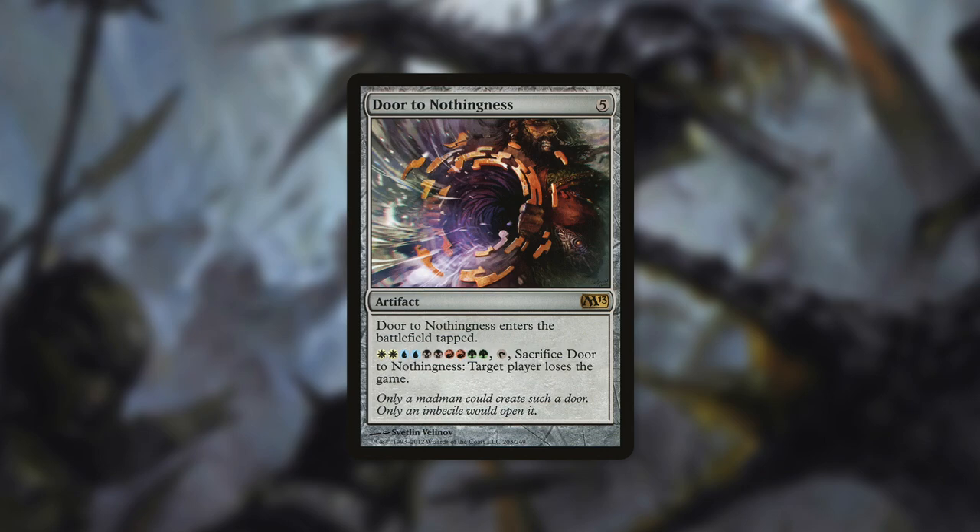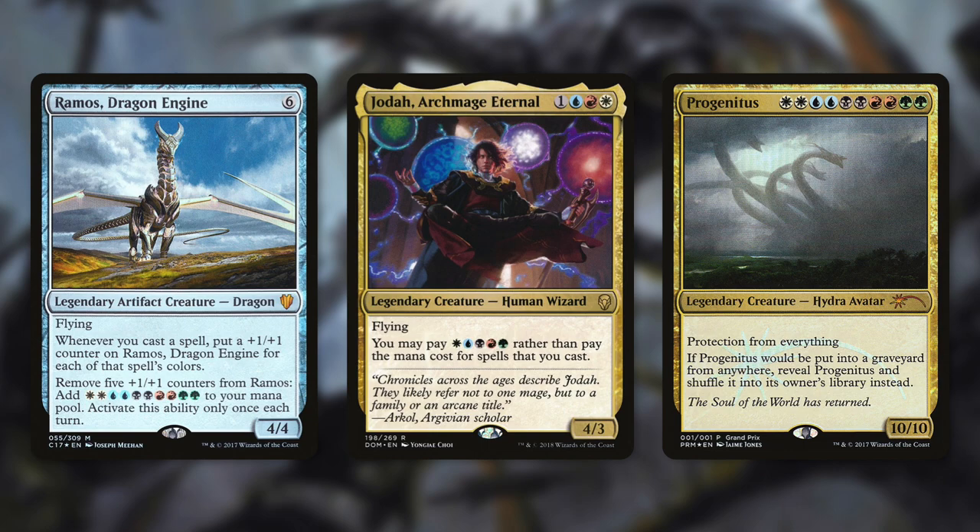It doesn't exile when you sacrifice it, so it can be recurred. This means it can take out multiple opponents, though it's going to take some time and resources to do so. But in Commander, getting the amount of mana you need to activate it isn't going to be that tough. Keep in mind that this card can only be used in a 5-color deck. There are some fantastic decks out there that can really work with a card like this.